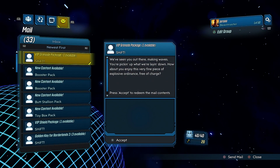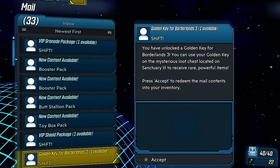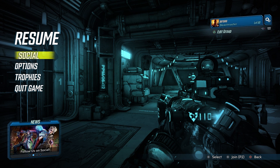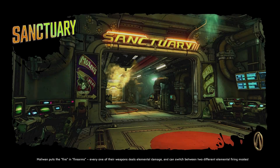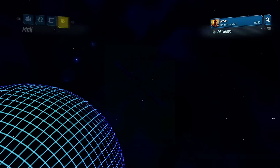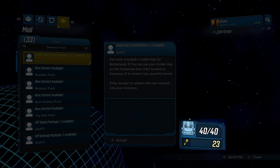Now that you are offline, you can go to the social tab again and you will still see the keys from your email there. Now you can just claim them, then quit the game to the main menu. If you then hit continue again and go back into the game, you will still have that email that you just claimed with all the keys.